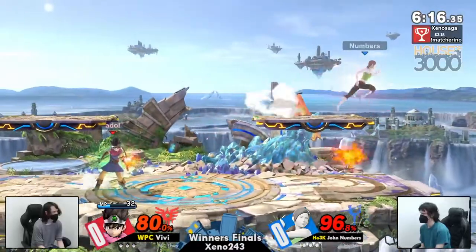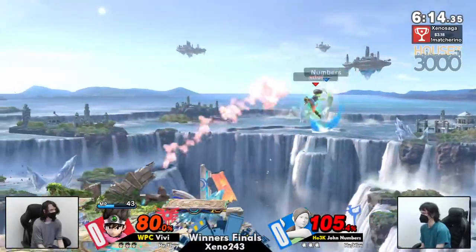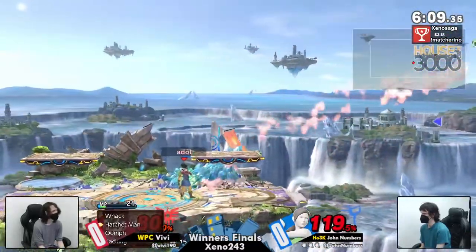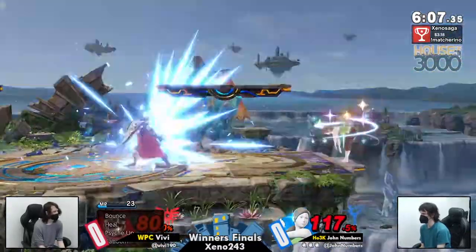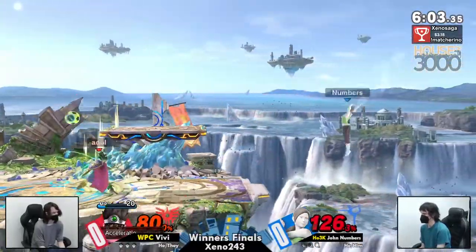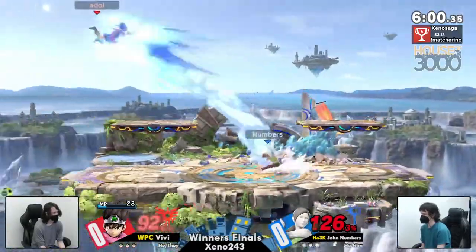This is just barely out of range to catch John's deep breathing, which he does have on deck now. Faking out Numbers with the Kaboom, knowing that he's going to roll away from the explosion surface area of Kaboom and doing F-Tilt — super, super smart play from VV's portion.